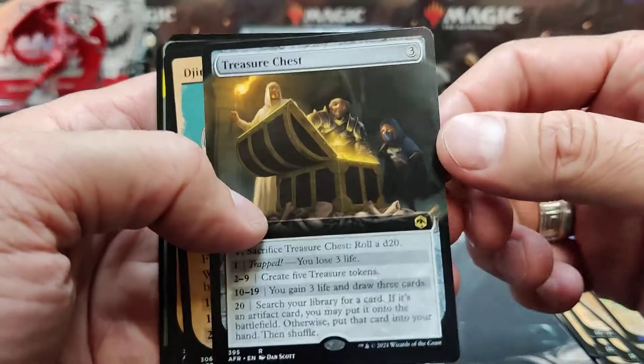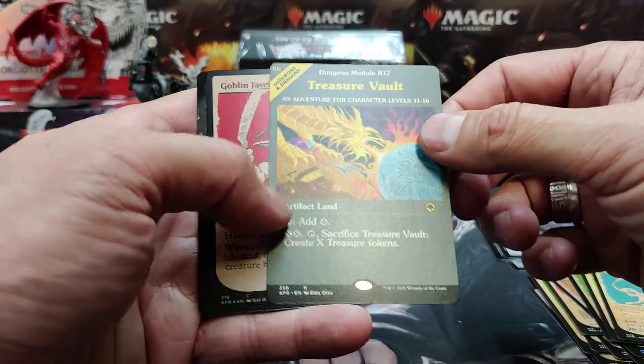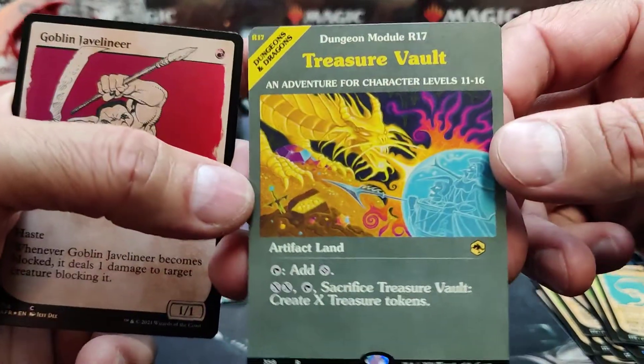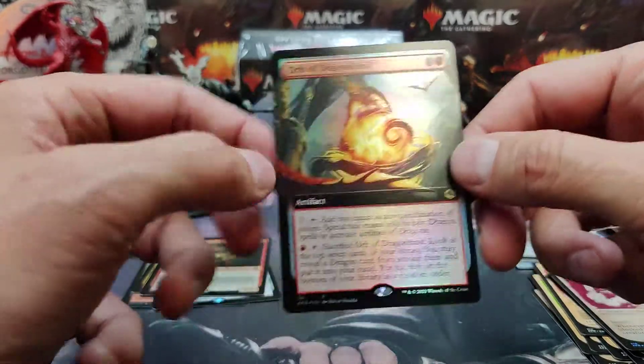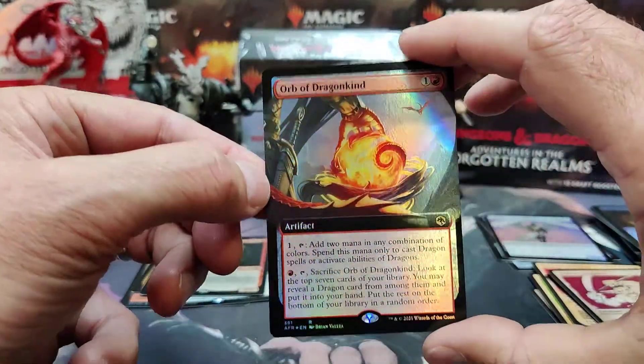A full art Treasure Chest — looks cool. There's a couple of chases: we got Treasure Vault full art, and we could only do better if we got foil. Very nice. And a foil Javelineer and an Orb of Dragon Kind again, this time in foil. There we go.